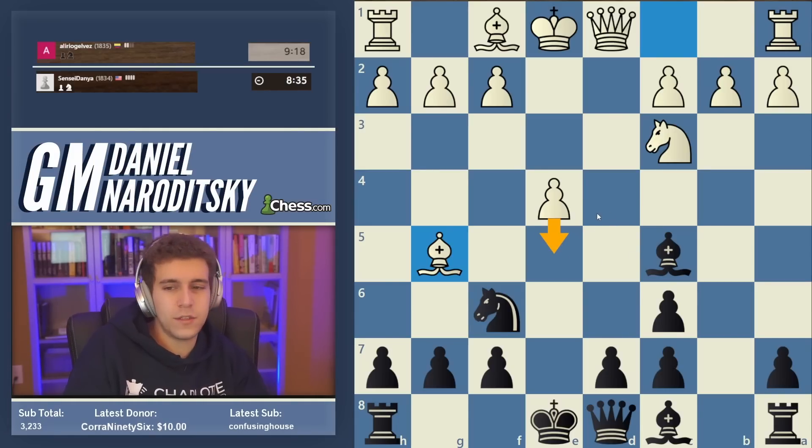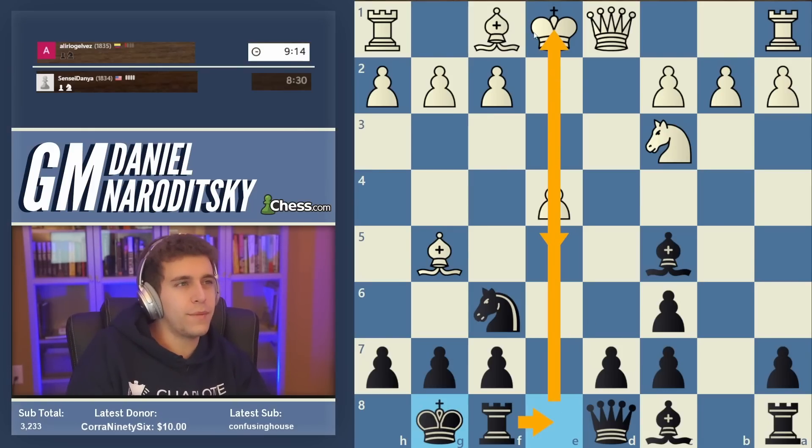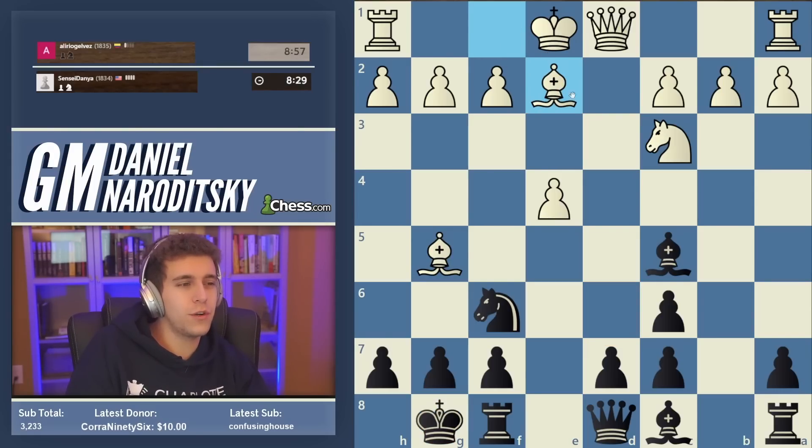One thing to understand is that white isn't really threatening e5 at this point, for many reasons. One is that if we castle, e5 can be met with rook f8 to e8 — we pin the pawn, and because white is so underdeveloped there's no way he's going to keep this pawn alive. Then on the next move we can play d6 to prevent e5 once and for all. But as long as white has not developed the bishop, you don't need to worry about e5.